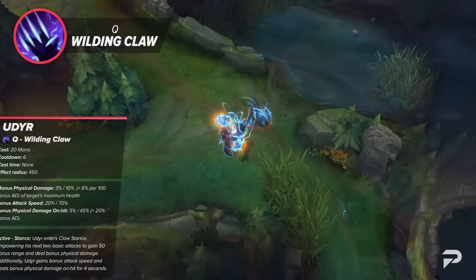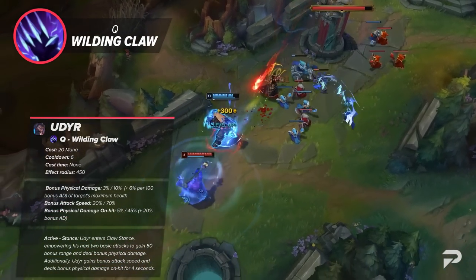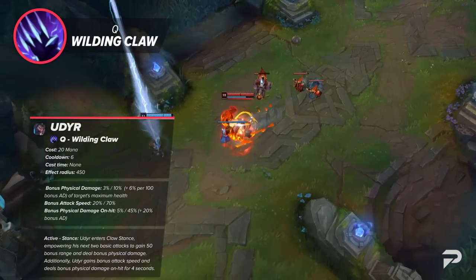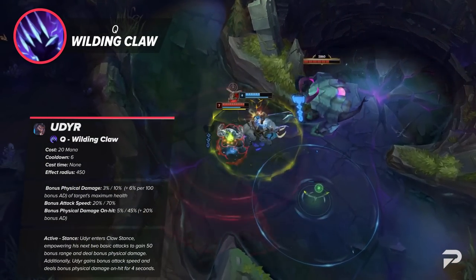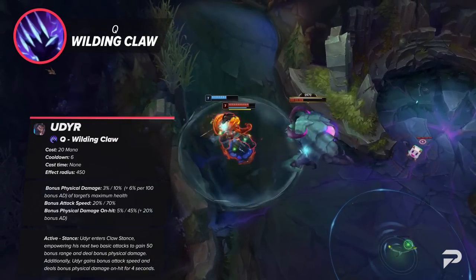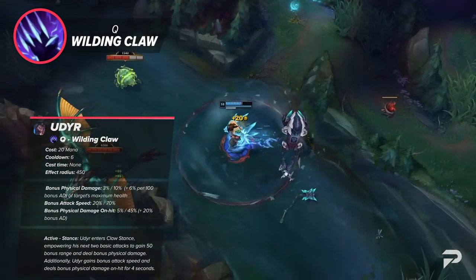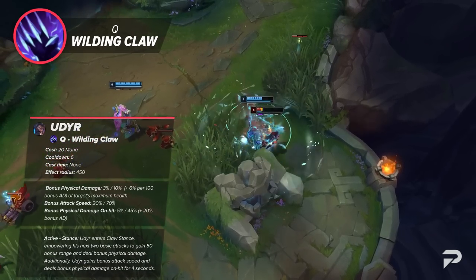Udyr's Q is Wildling Claw. Udyr enters Claw stance, empowering his next two basic attacks to gain 50 bonus range and deal bonus physical damage. Additionally, Udyr gains bonus attack speed and deals bonus physical damage on hit for 4 seconds. When recast with Awakened, Udyr gains an additional 20 to 70% bonus attack speed. The empowered attacks deal an additional percentage of the target's maximum health as bonus physical damage and strike with Lightning, dealing an additional percentage of their health as magic damage. The Lightning also chains to nearby visible enemies and can hit the same target multiple times. After his recent changes, this is Udyr's bread and butter for dealing damage, and the Awakened is absolutely crazy, allowing you to pretty much one-shot squishy champions. In most cases, this is the ability you want to use your Awakened cast on.